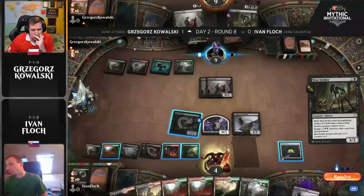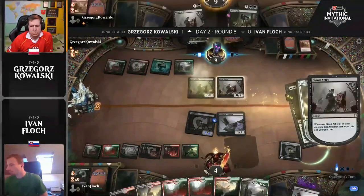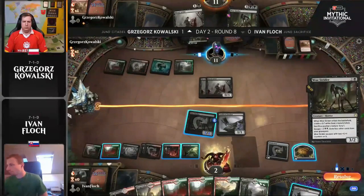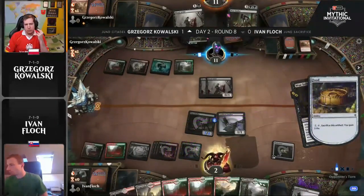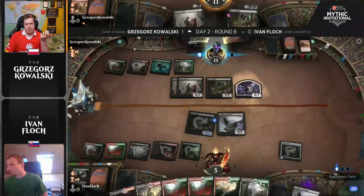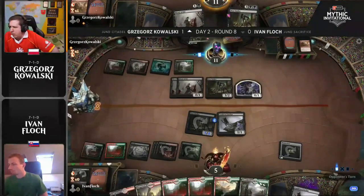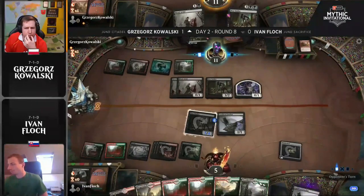Here comes the Woe Strider — it's gonna get munching. We can chow one food from Yvonne Floch. We're at seven effectively, and we have to sac the food, because this is six damage that Kowalski has. I think the play of sacking Woe Strider and getting two foods out of that is what we had to do. Because here we go to five — that's one, two, three, four, five — exactly five. Chow the goat, chow the one. Blood Artist triggers twice, and then the last one triggers once. So that's gonna be it, unfortunately, for Yvonne Floch — flooded out there, not finding any useful spells.